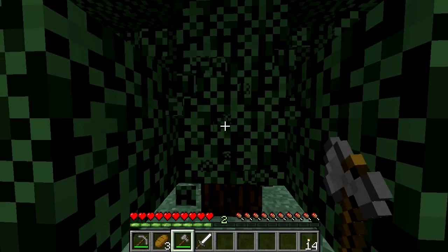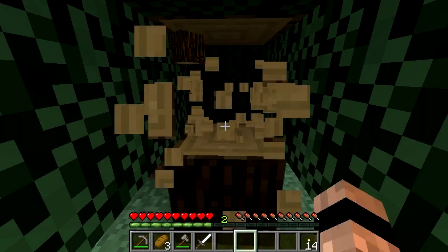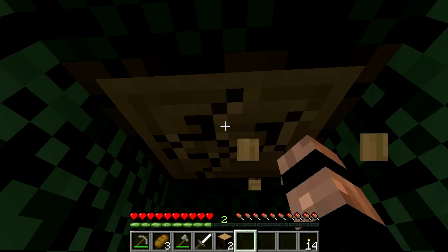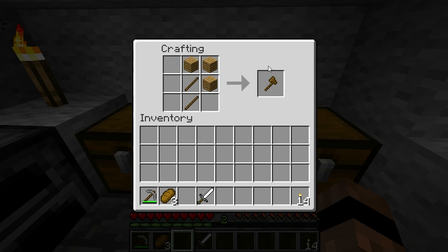In Minecraft the axe is a tool which speeds up harvesting and collecting wood and wood-based blocks. It differs from the pickaxe in that it's not needed to harvest or collect wood-based blocks, as you can knock down a tree with your hands and still get the block. However, because wood and logs are used in a lot of crafting recipes, having an axe makes collecting them an awful lot easier, so it's a useful tool to have.